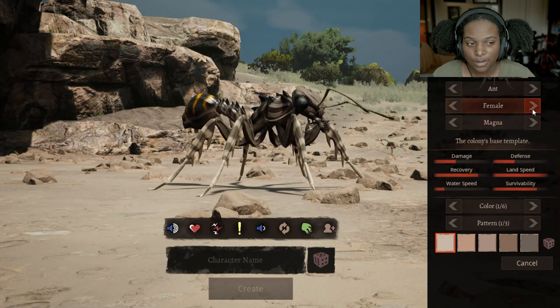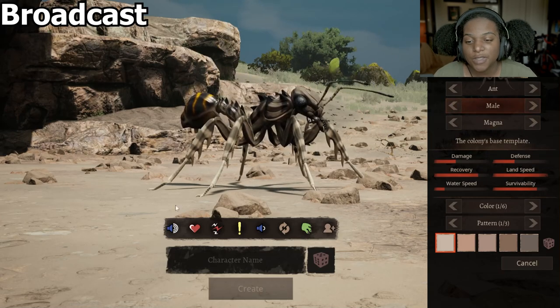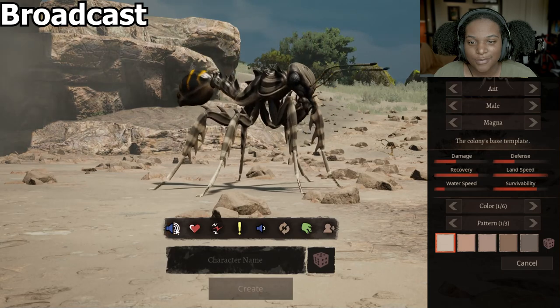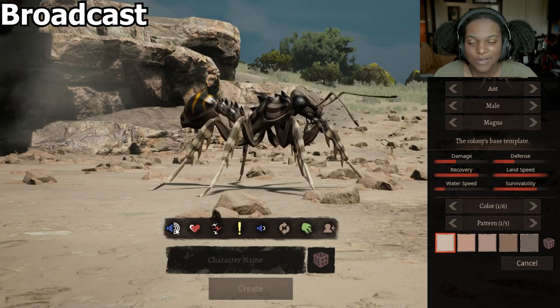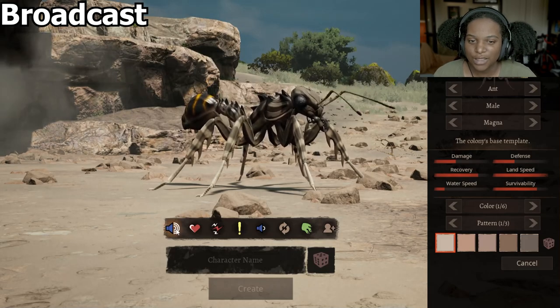Let's check out the female skin real quick. It's not any different than the male. Calls real quick. First up is Broadcast. That's wild — I have no idea if ants make that kind of noise, but it's an interesting clicking broadcast.